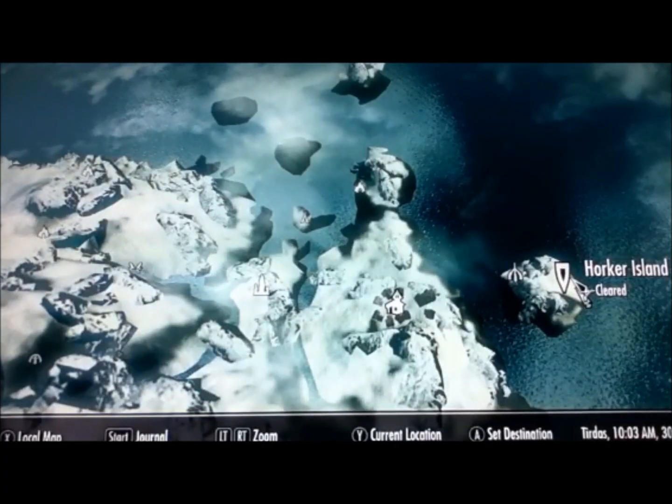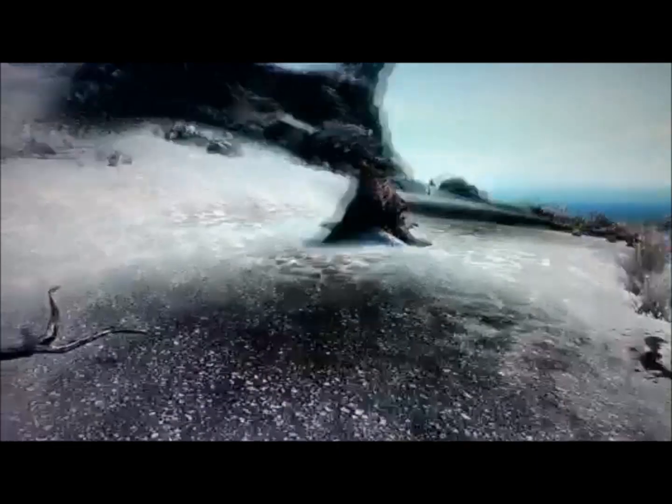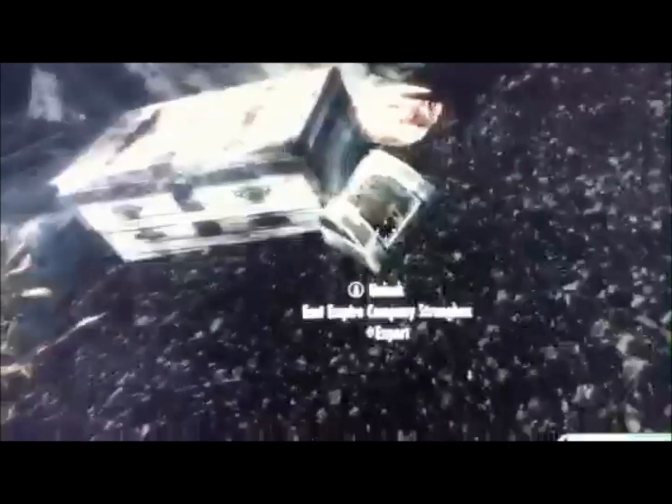The next one is at Horker Island, which is east of Skull Village. Once you get to the east side of the island, there might be some horkers — just ignore them. Come over here to this half-destroyed, or half-sunken boat, and right underwater when you go in is a chest and a strong box.